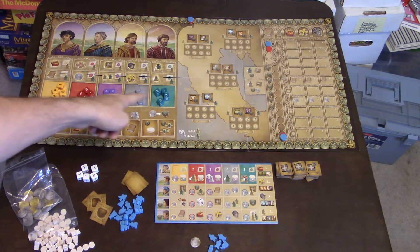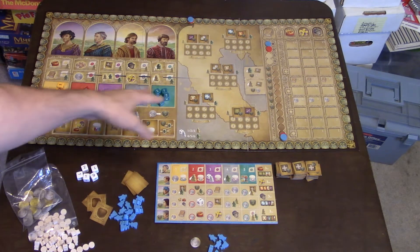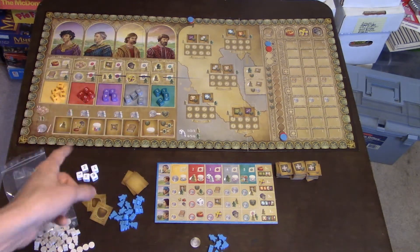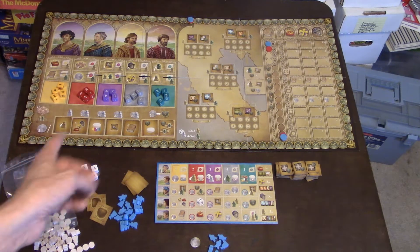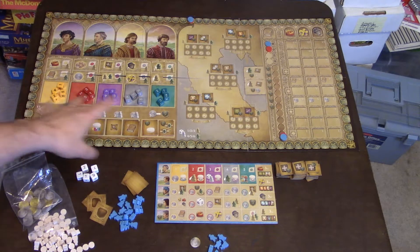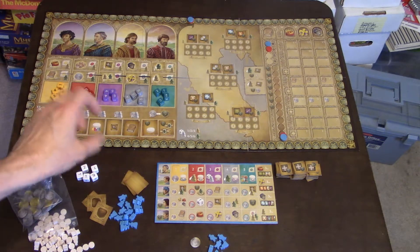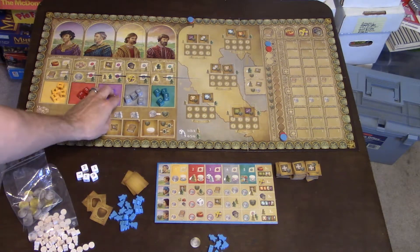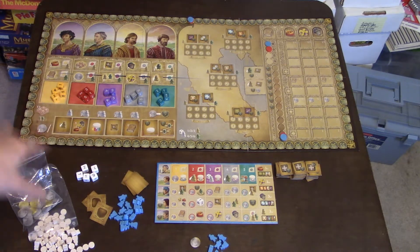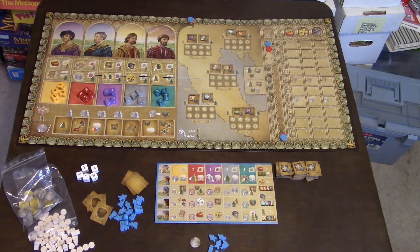You start by rolling all four colored dice and placing them in their color areas. Then one by one, you're going to be picking four out of these five dice — sometimes you may just want to pick three, and I'll explain why in a minute. Remember, there's one colored die per player, and you can only grab one of each color, so no player will be locked out.